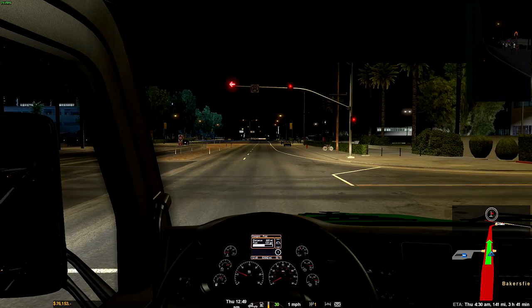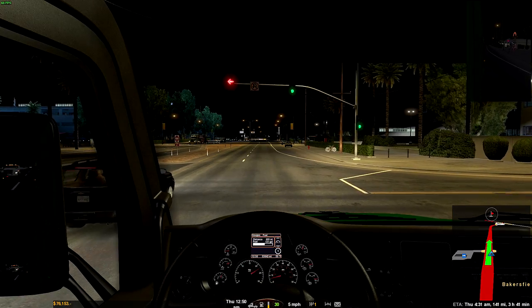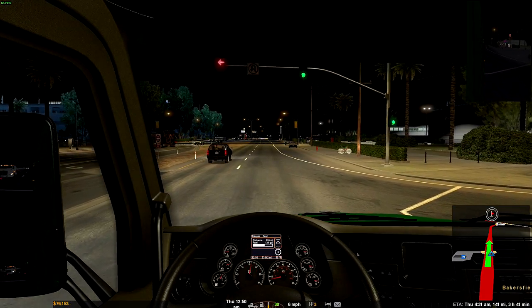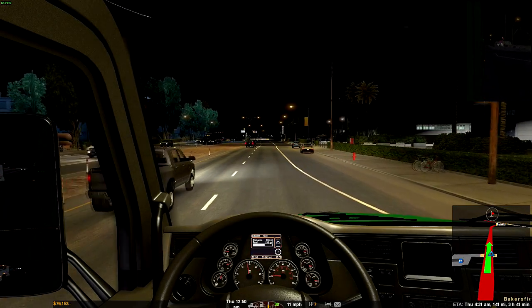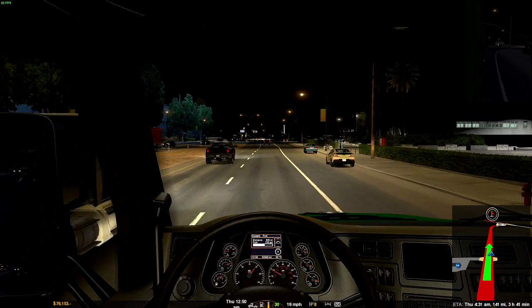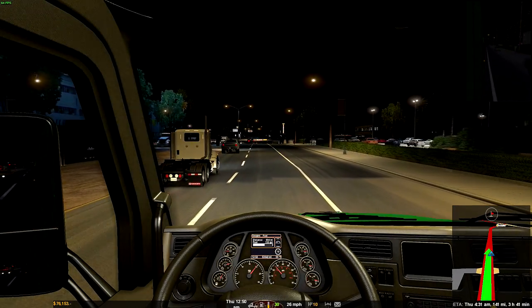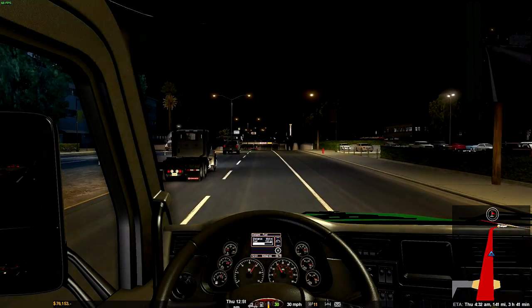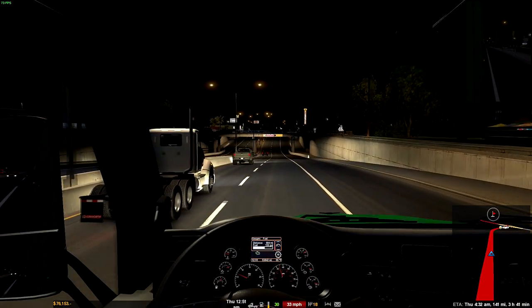I'm running an Intel i7-6700 non-K — this is the locked version — on an MSI Bazooka motherboard, 16 gigabytes of DDR4, I think right around 2300 megahertz. My graphics card is the GTX 970. It's a lot of blue and green but I'm not proposing any particular company. I am whatever will give you the most bang for your buck, and this is giving me the most bang for my buck at the moment.